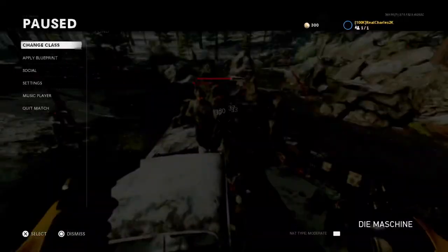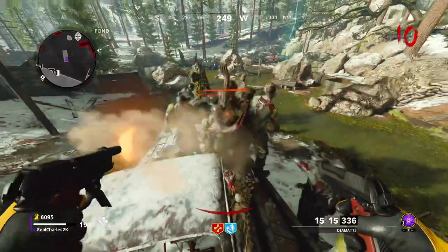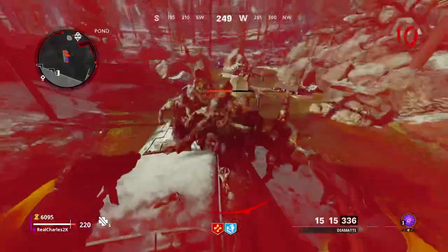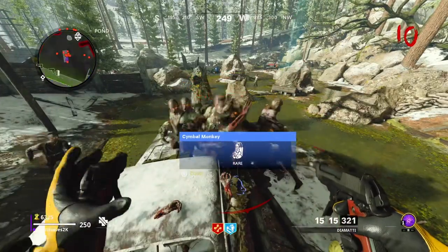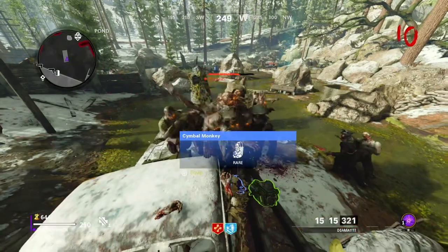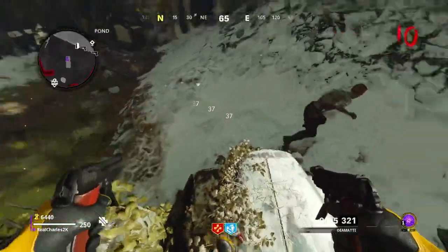Once you're up here, all you want to do to perform the glitch is shoot your bullets down to three bullets. Once you've shot down to three bullets, hit Start, go to Apply Blueprint, and select the gun that you already started the game with — it will then refill the clip. This only works on the left side of the gun; if you shoot the right side it will not work. Every time you do it, it gives you a full clip of whatever pistol you're using.